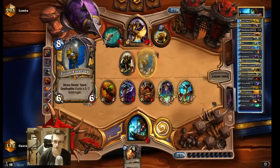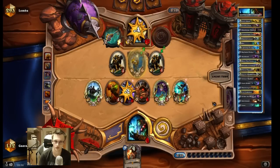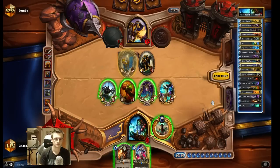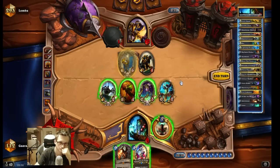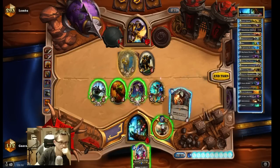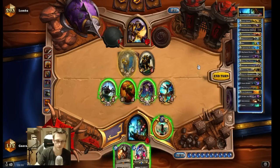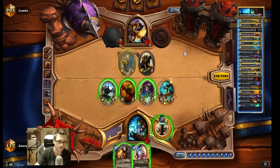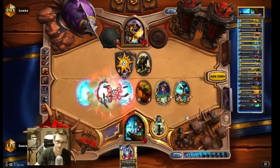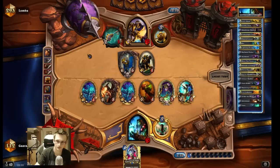This is the scary part — this is what I was scared of, that minion. I can only hope he doesn't have a BGH because BGH will wreck me pretty hard. Something tells me he has it. I can go for the Argus — it's not bad, we kill off the Tirion. I feel I have to go for it. Please don't have the BGH. I can still draw Hex.